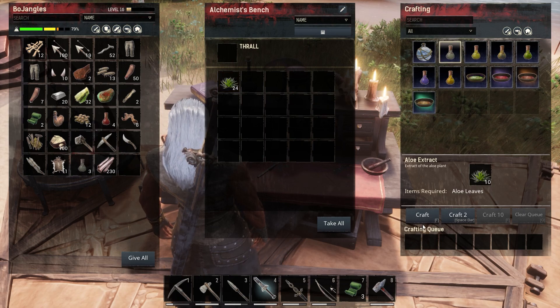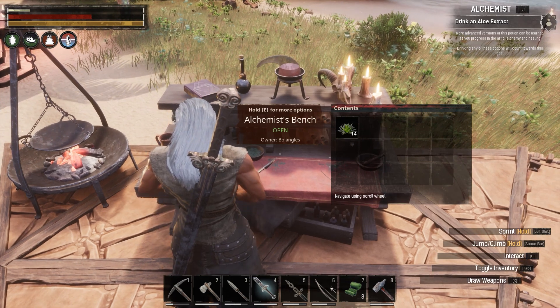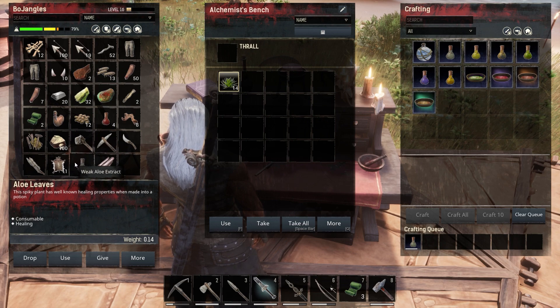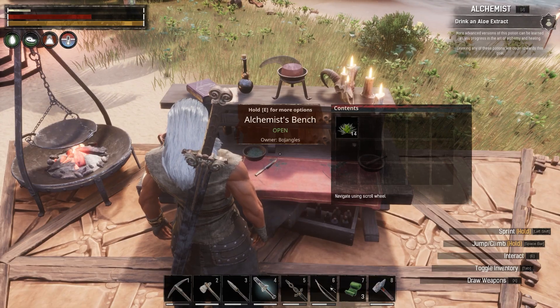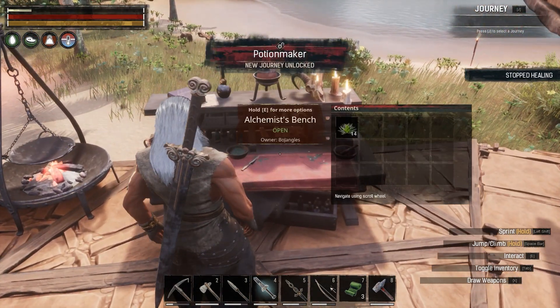We've been making aloe but I'm not sure - aloe extract. Let's throw this over here and craft one of these. This is going to be a stronger one - what we've been making is weak aloe extract, and this is going to make a stronger aloe extract so we should be able to increase our health quite a bit more. There it is - aloe extract, consumable, healing. That's weak aloe and this is aloe extract - a stronger one. Let's take a drink - regenerating, we did it!